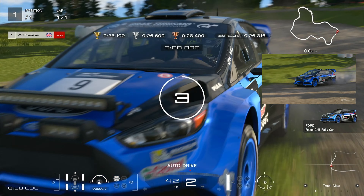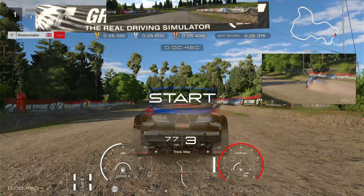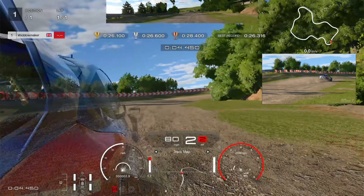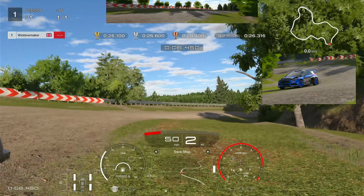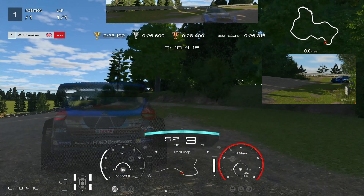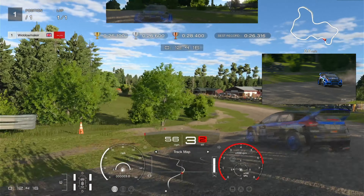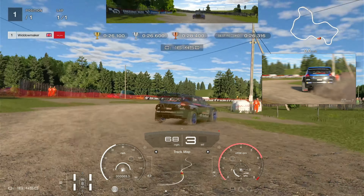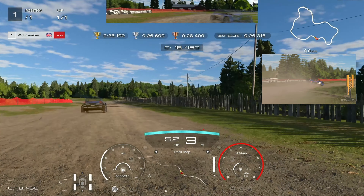Here we go through the line. The key to this one I found was to just apply the pressure, get around the circuit, learn it a little bit — know where you've got to brake, know where you've got to keep going. Then you've got to get your ghost to a point where you put it 0.2 seconds ahead and chase it and beat it, improving every time.